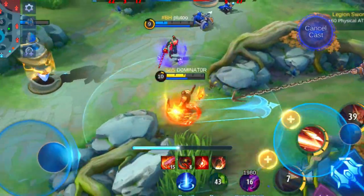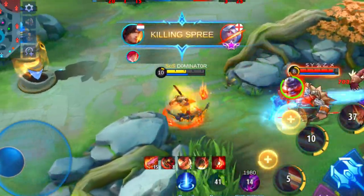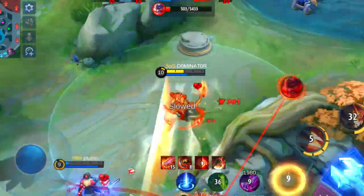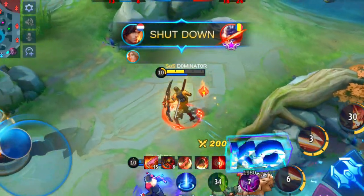Heroes with high movement speed or blink skills are a nightmare for Yi Sun-Shin. Therefore you can select heroes like Lancelot, Benedetta, Baxia, Fanny, Harley and Esmeralda to counter Yi Sun-Shin.